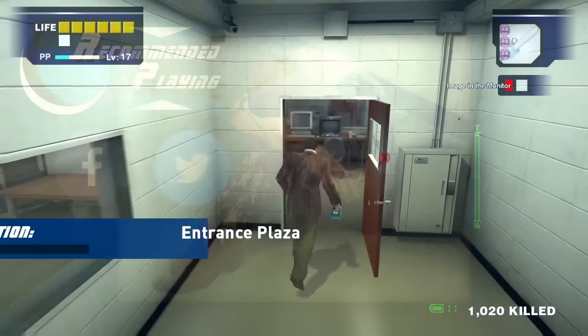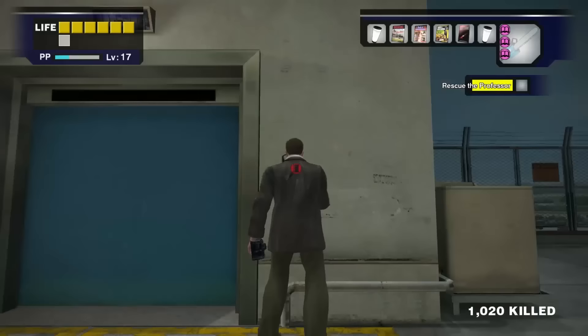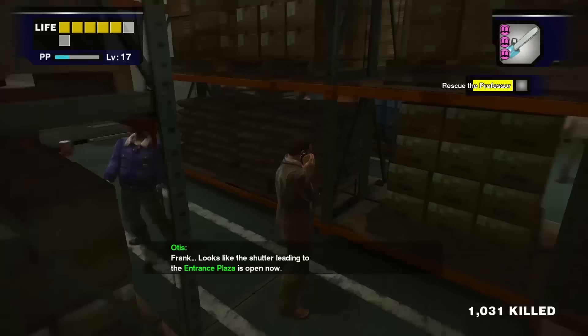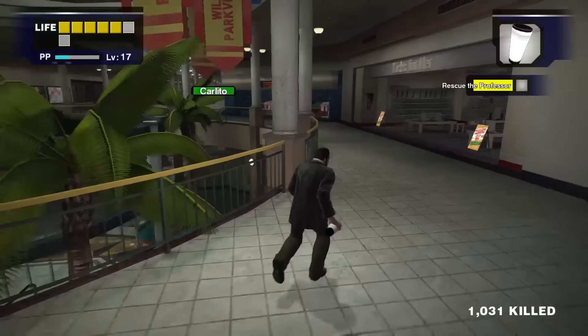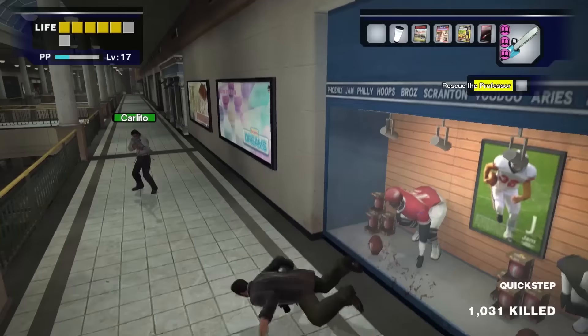Enter the security room to complete Case 2-1, Image in the Monitor. You'll immediately start Case 2-2, Rescue the Professor. Sadly, this is the last opportunity for easy coffee creamers to make Quick Steps; from now on, the easiest location is the food court by mixing two wines together. Your current objective is the entrance plaza for Case 2-2. Otis will tell you in the warehouse that the shutter is open so you can go directly there. You'll have a second battle with Carlito — this time he's got a sniper rifle. Head up the escalator to the second level, hide behind the corner on the right side, use a Quick Step if you want, close the distance and start swinging. I just rushed him down because small chainsaws are overpowered.